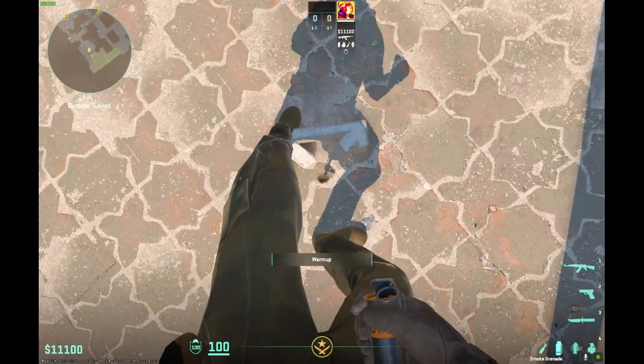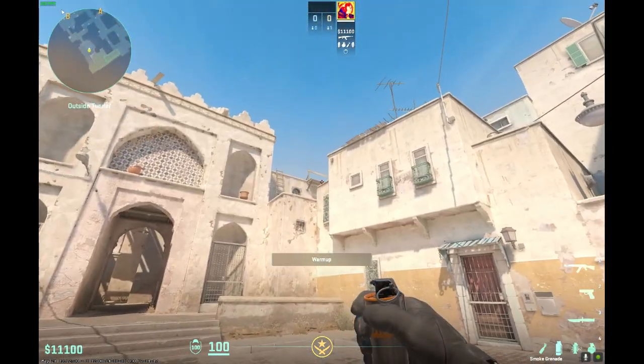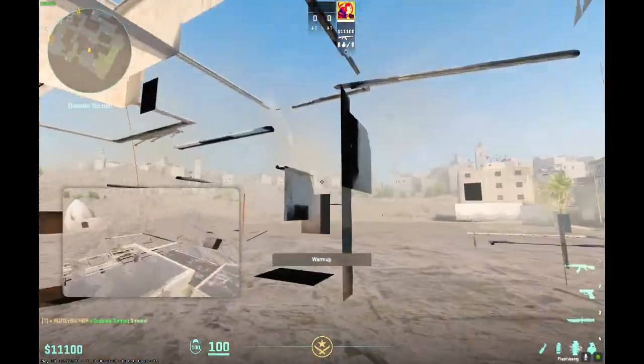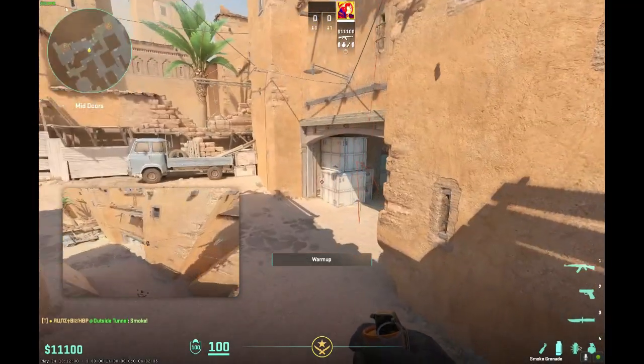So I get stuck where this tile is, where the middle would be, and then right where this wood meets this building, we jump in. I'll show you what it looks like. It's a little deeper so the guy can't jump up.